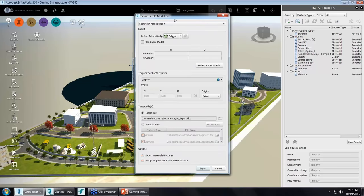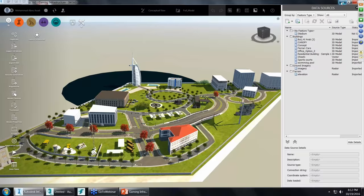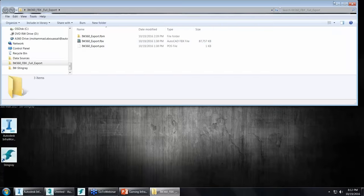In the export dialog, specify the export location, ensure materials and textures are exported, and merge objects with the same texture. Hit the Export button — it takes a minute or two. The workflow recommends using the single file export, though there are other workflows using multiple files. The result is an InfraWorks 360 FBX file, which has already been imported into 3DS Max for demonstration.